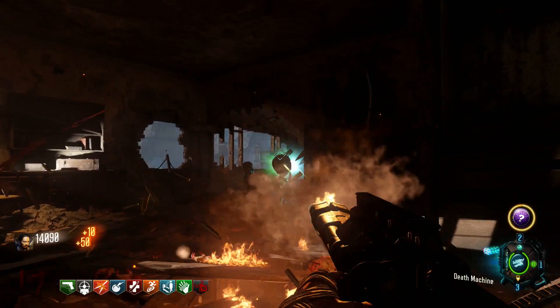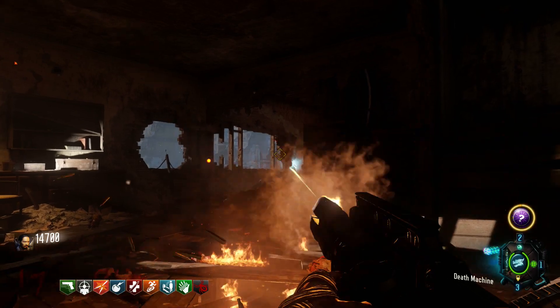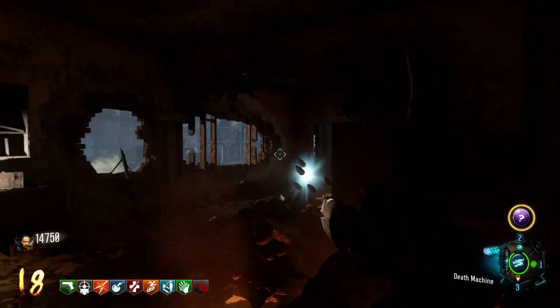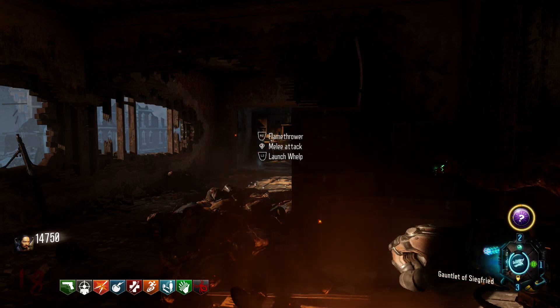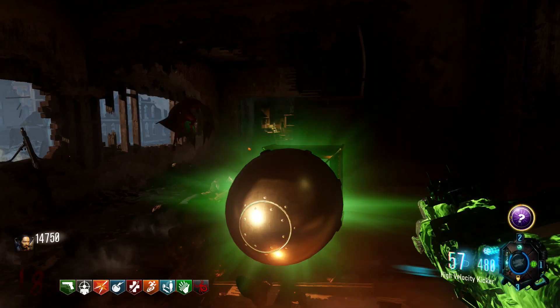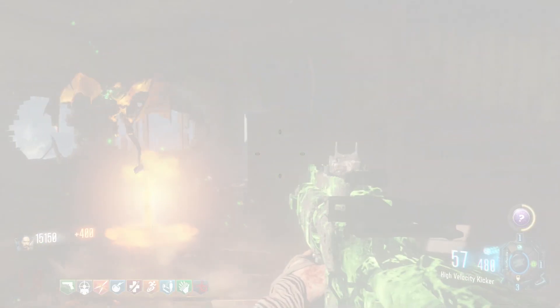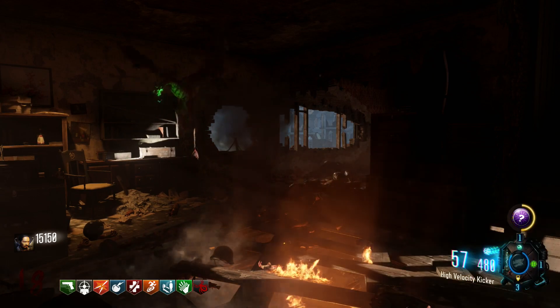Another easy glitch you can do is the unlimited baby dragon, and this one is pretty easy. For this you'll need to get the Gauntlet of Siegfried and just get any gumball that you can pop using up on the d-pad. Then all you need to do is activate the gauntlet using L1 and R1, then press left trigger and up on the d-pad at the same time. This will glitch out the countdown timer for the baby dragon and he will stay with you for the rest of the game.